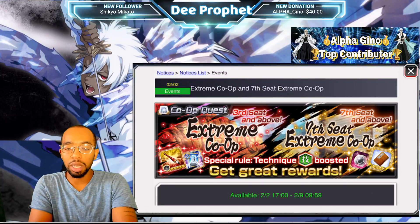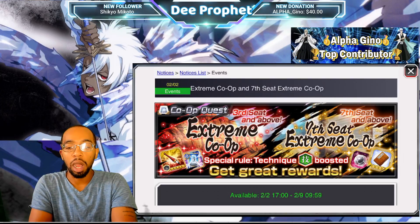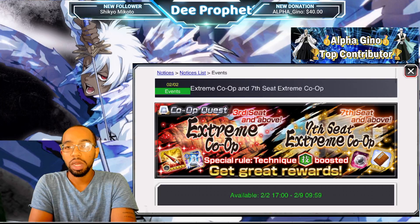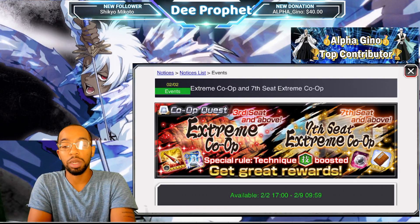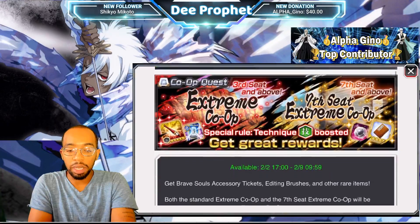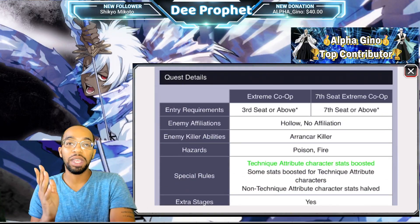Seven-seat extreme co-op doesn't drop as many rewards — it's quite a significant difference from seven-seat to third-seat. However, I would still suggest farming it even if you're seventh seat or fourth seat. You can still get editing brushes and Hope Yaku's from the seven-seat version. That said, the third seat drops guaranteed editing brushes every time.